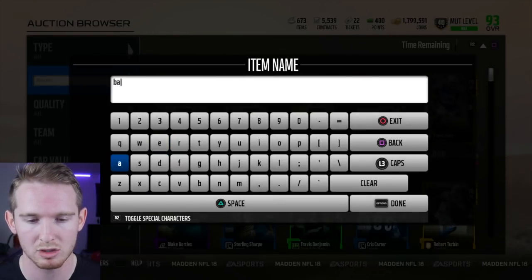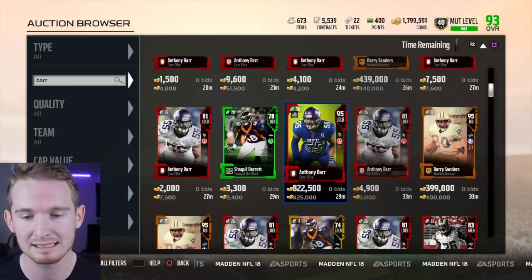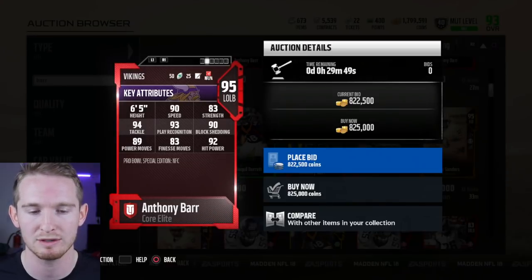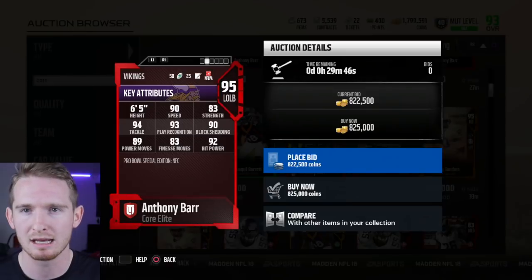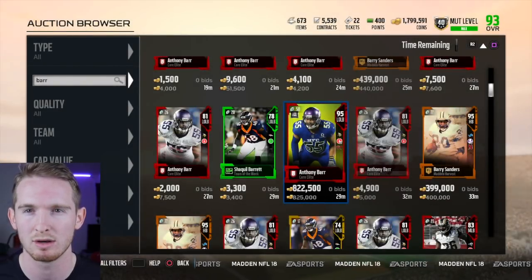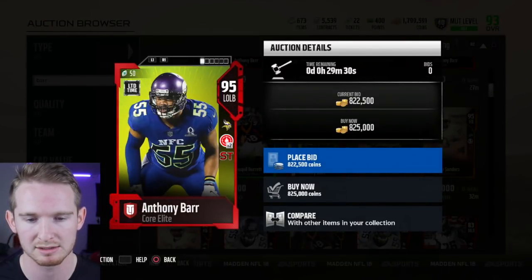Today in packs they released some limited-time Pro Bowl cards. The first one is Anthony Barr — a 95 overall with 6'5" height, 90 speed, 90 block shedding, 89 power move, 83 finesse move, 93 play recognition, and 92 hit power. However, he doesn't have 91 zone, so I won't be spending 800,000 coins on this card. I need someone in my linebacking core with 91 zone to meet that threshold.